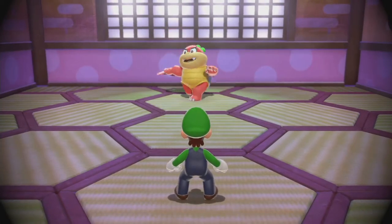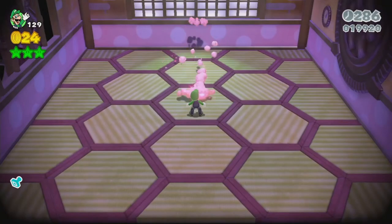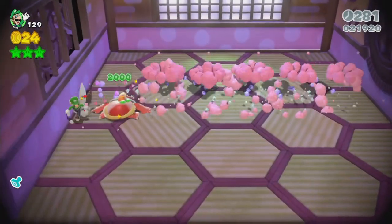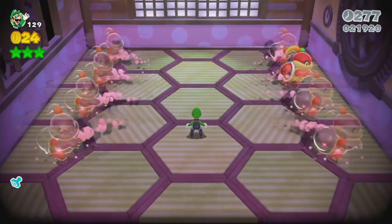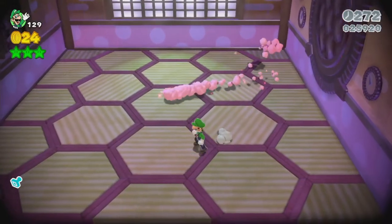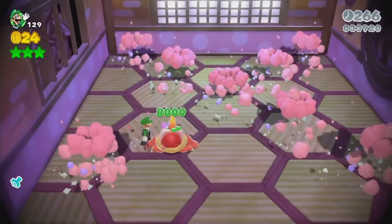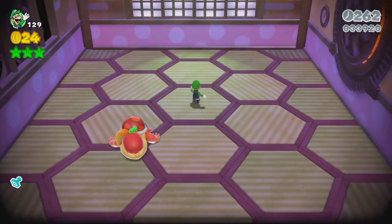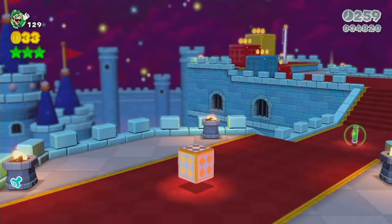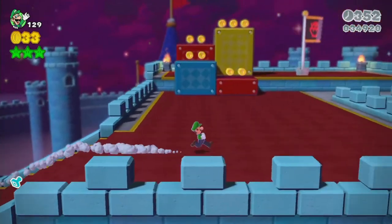Now we face Pom Pom again for some reason. This might be a little trickier just because of not having a power-up and having to jump. This is also a lot harder to tell which one is real, so we kind of just casually wait and hope we spawn next to the real one. Thankfully our fight went pretty good — it's pretty easy.